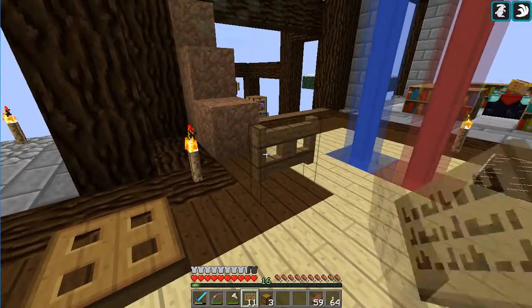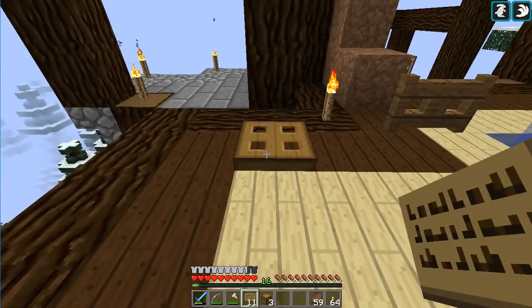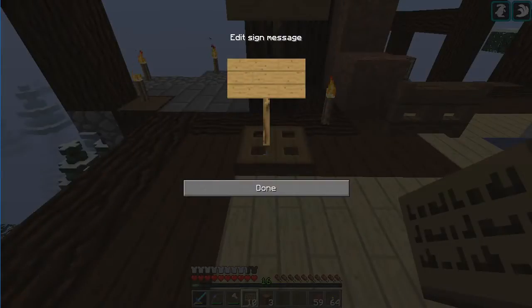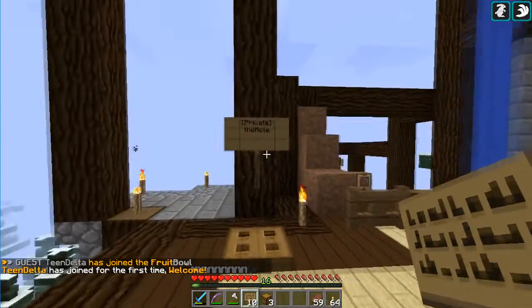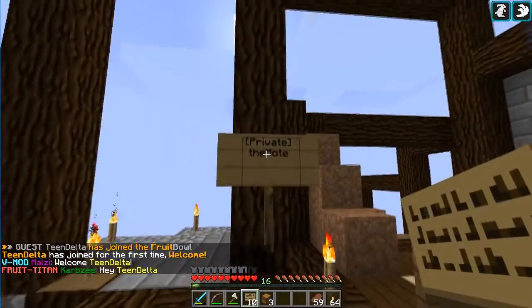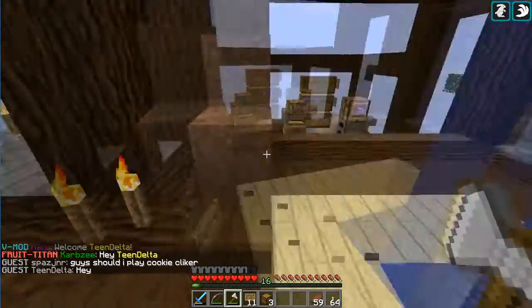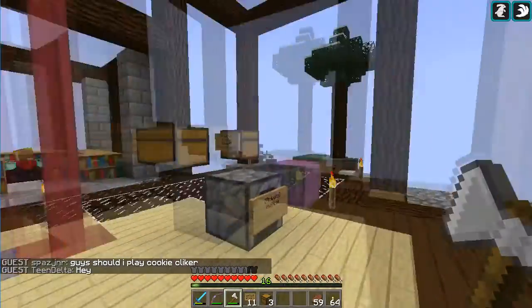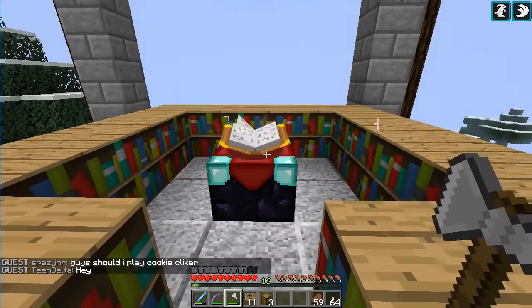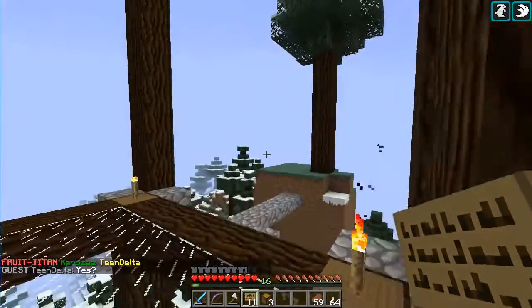I can put a sign on a gate but it won't actually do anything — it just sticks a sign up there. It also doesn't work on ender chests, which makes some sense since those are already locked to you anyway, and it doesn't work on enchantment tables. But this is all explained really well, so if you're not following all of this, just remember: warp locket — L-O-C-K-E-T-T-E.